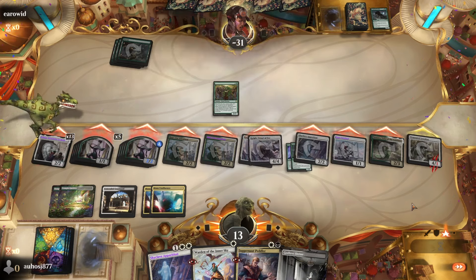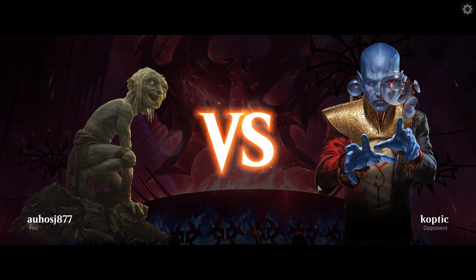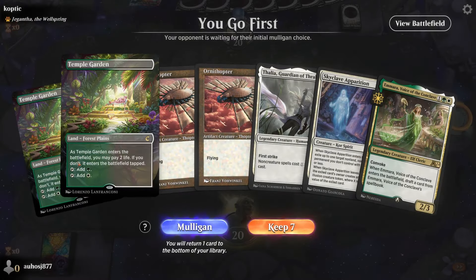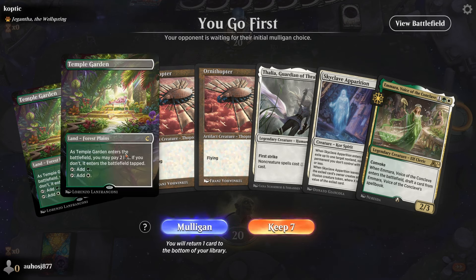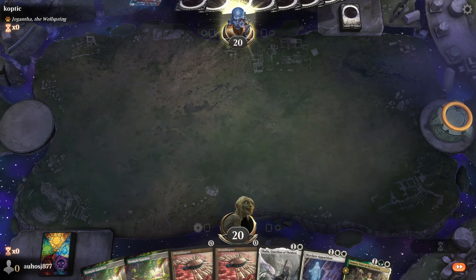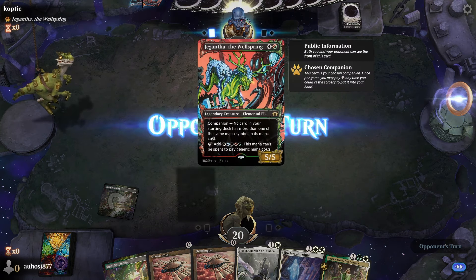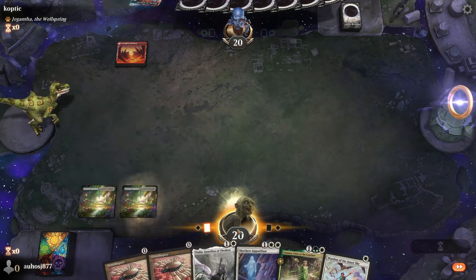Two and one. Round four against what is probably Blue-Red Prowess. Our hand has Thalia, which is really good against them, Skyclave Apparition, which is very important in this matchup, and Warden can do good work if you get it big quickly. The sequencing is a little awkward without green mana for Imara, but I still keep this.